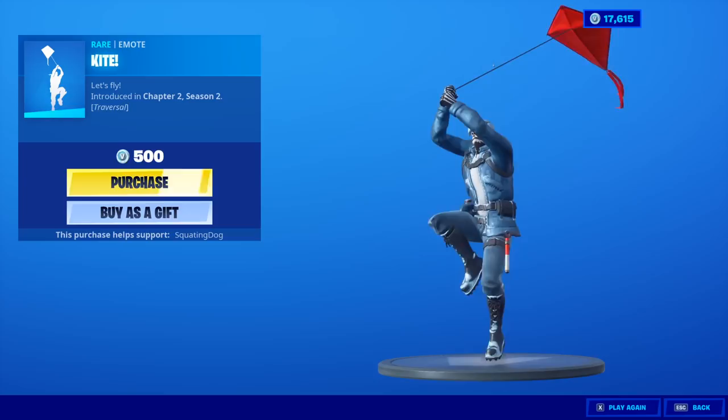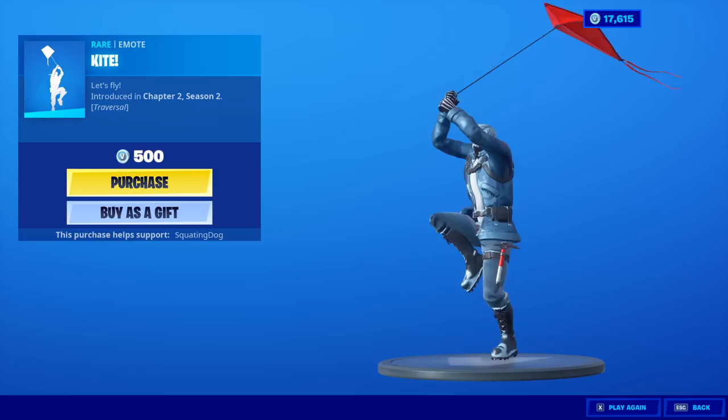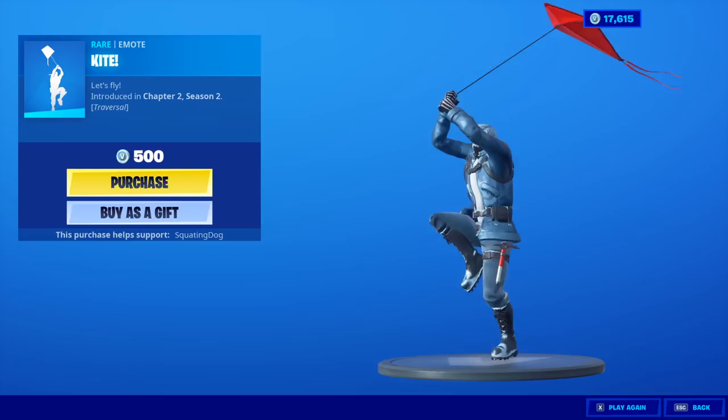New emote called Kite — you just run around with a kite. It would have been cool if you could change the color to maybe your banner color. Maybe I'm stretching with that, but that would be pretty funny to use. We're buying it.